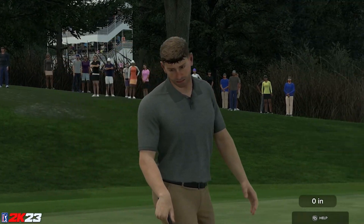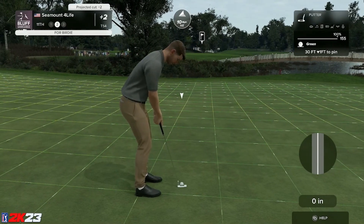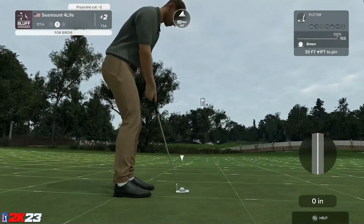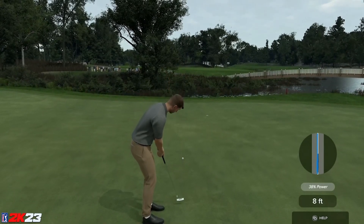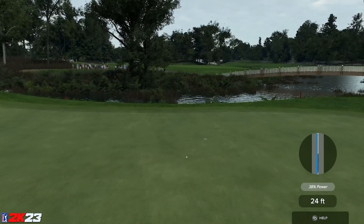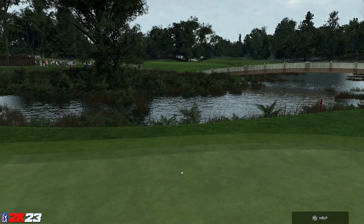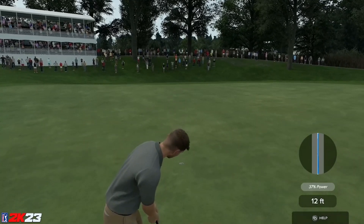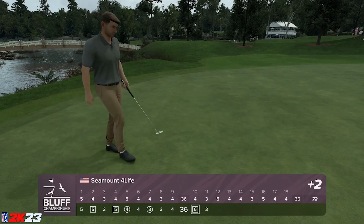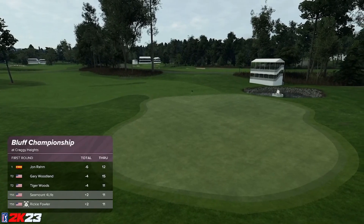I'm going to aim way over here and let's see what happens. Not even a chance — might be off the green. 12 feet coming up. Right in the center — well done. Jon Rahm your leader as we head to the next hole. Tiger must have bogeyed there — he's at four under. Welcome to the tee at this par five. I don't think that's too much of a risk — let's go. This one's looking good off the tee, finding the short stuff.